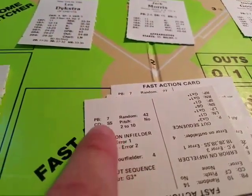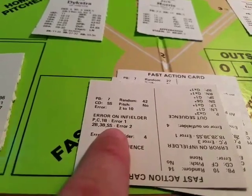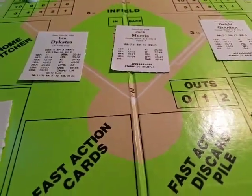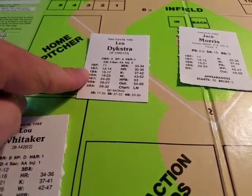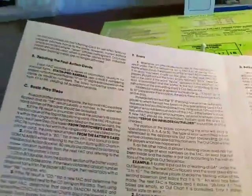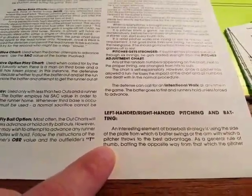For errors, the next card might say 'error two to ten' — meaning if the fielder's error rating falls between two and ten, he makes an error. Then you flip again to see if it's error one or error two, with charts that dictate the result. If there's no asterisk, you don't have to check. However, there is a caveat: if the base hit comes off the batter's card, you still check for an error whether there's an asterisk or not. The rule book is only about four pages — very straightforward and well-written.